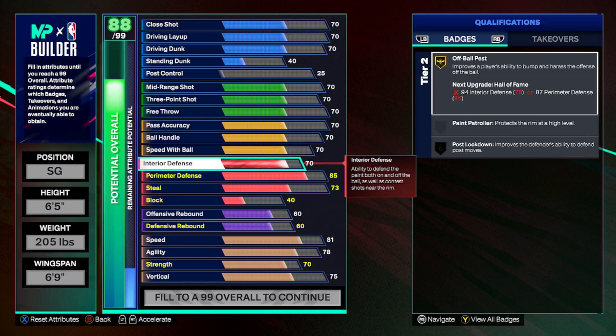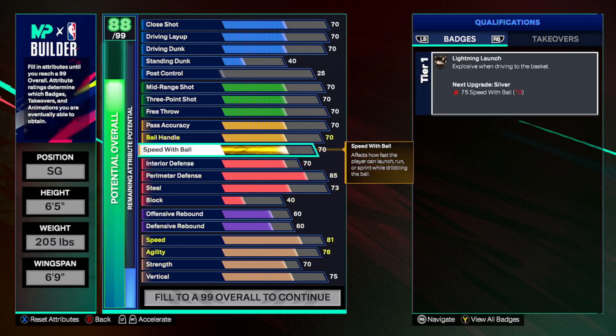You can deny, deny, deny if you have solid interior defense. For builds that don't have a lot of perimeter defense and go for zone, Off-Ball Pest is viable when you're playing the corners — when they try to do that back cut you can cut them off baseline, and it results in a lot of bumps and out-of-bounds animations.